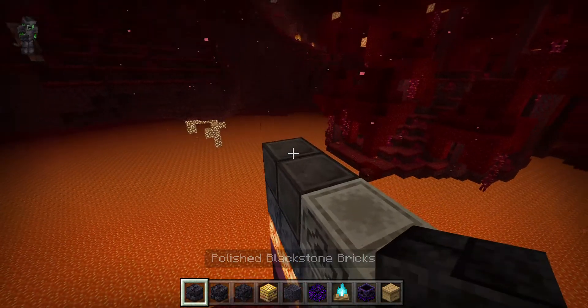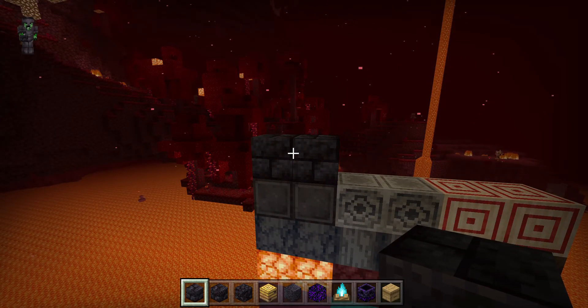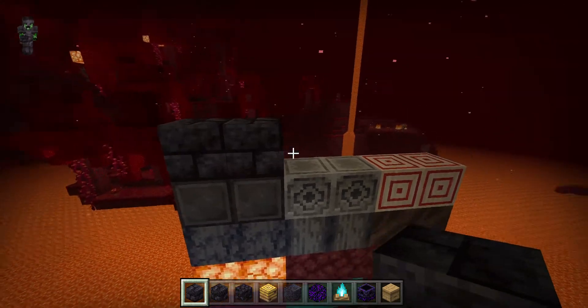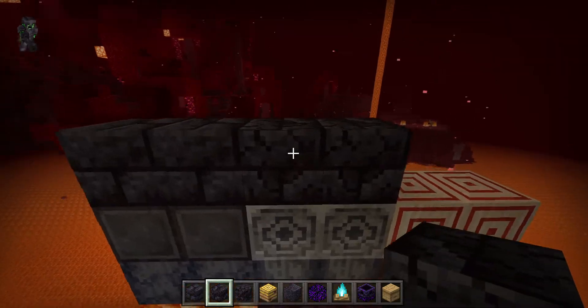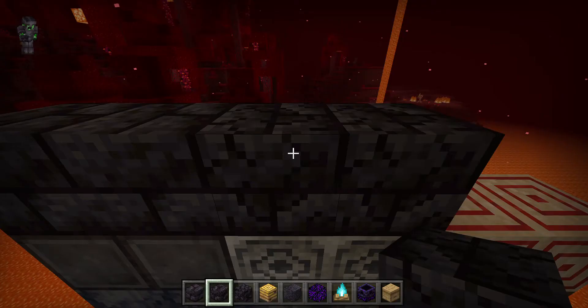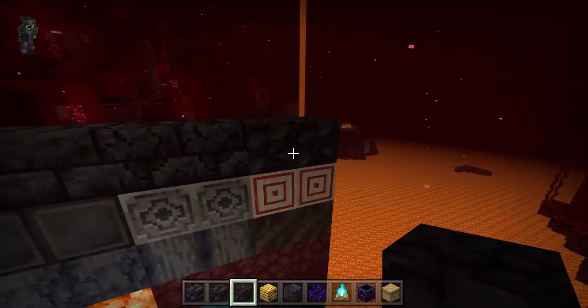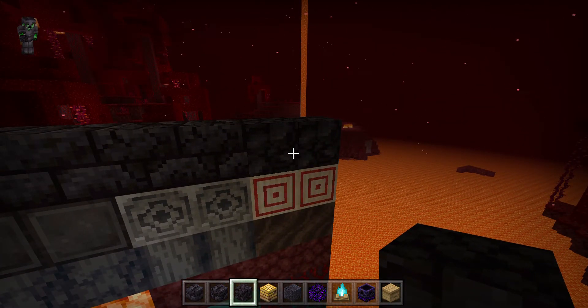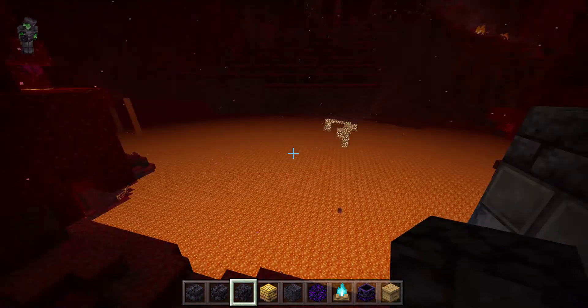Next blocks are Polished Blackstone. You craft it from normal Blackstone. There's the cracked version and the normal version. You find Blackstone in mountain-type areas in the Nether — we actually spotted some earlier.